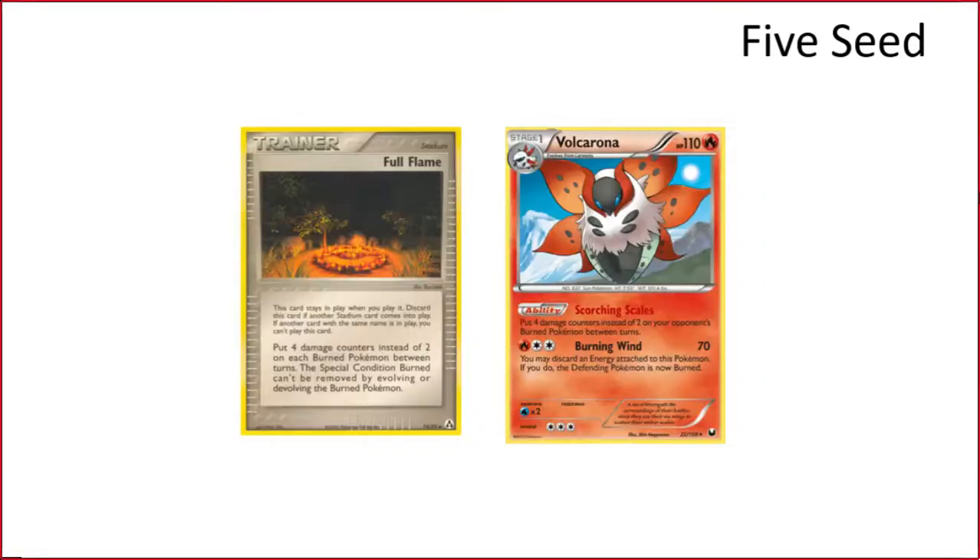Burn deck: with the new burn rulings you take 40 between turns. There are cards like Heatmor that make your opponent always flip tails on burn and they can't remove burn by evolving. We have a rough skeleton idea but nothing fully figured out yet. We just have to find the right combination to go with it.